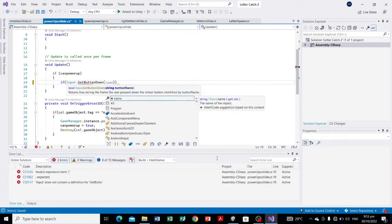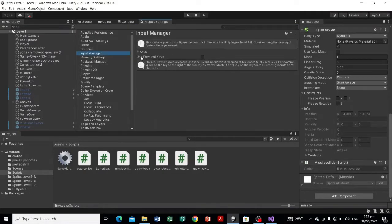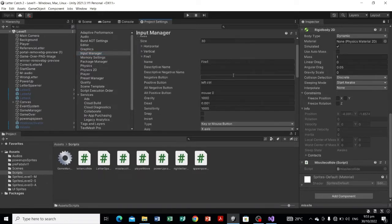Let's head back to Unity and check Project Settings > Input Manager to find 'Fire1'. Fire1 is the input used whenever we want to shoot something from our player. The positive button assigned to Fire1 is the Left Control key. You can change this depending on your preference — if you want to use a gamepad you can change it to a gamepad button. For now let's keep the default Left Control, so whenever we press Left Control, Fire1 will be called.